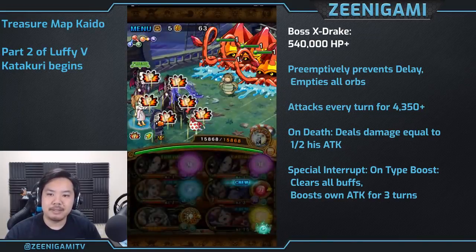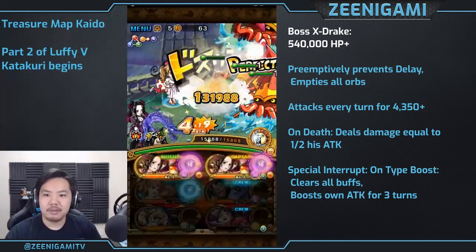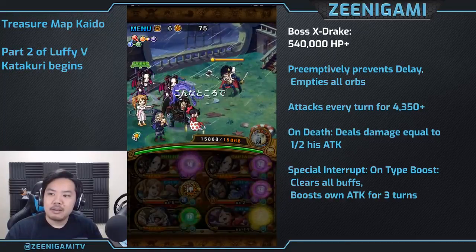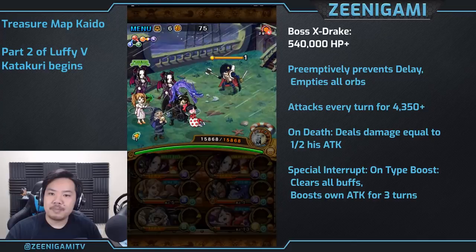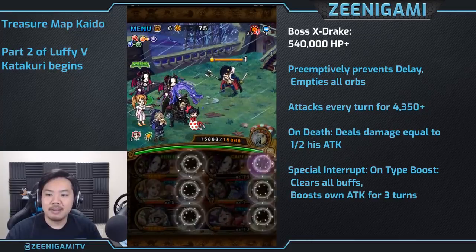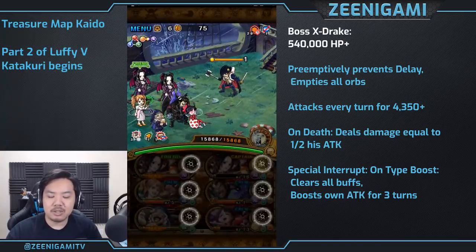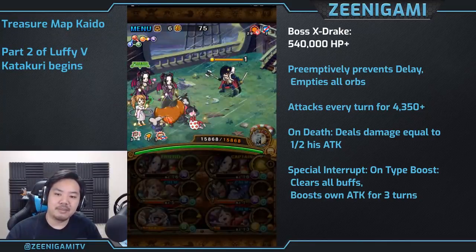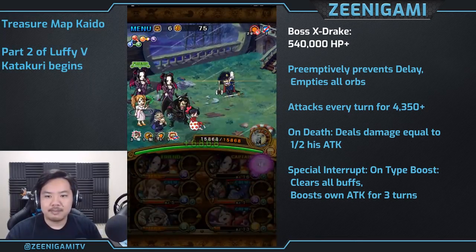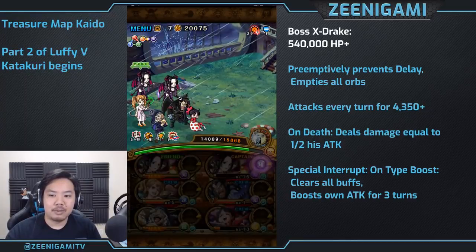X-Drake has 550,000 health at the start, delay prevention for 29 turns, and he's going to give you all empty orbs. We're going to use Hancock three times: once gives you an int orb, twice gives you a recovery orb and also gives you that conditional attack boost, and three times changes back into an int orb and also gives you that orb boost. So we have matching orb, type boost, orb boost, and conditional attack boost.